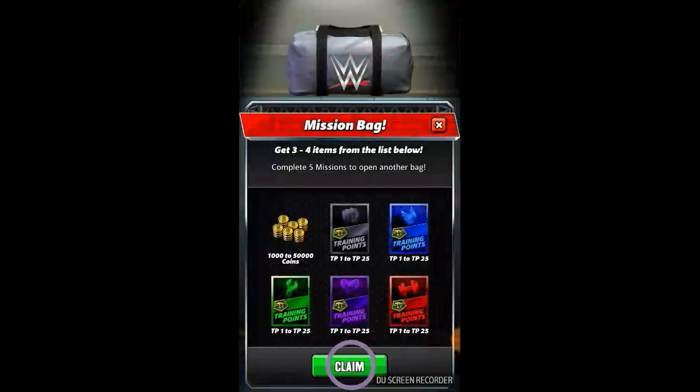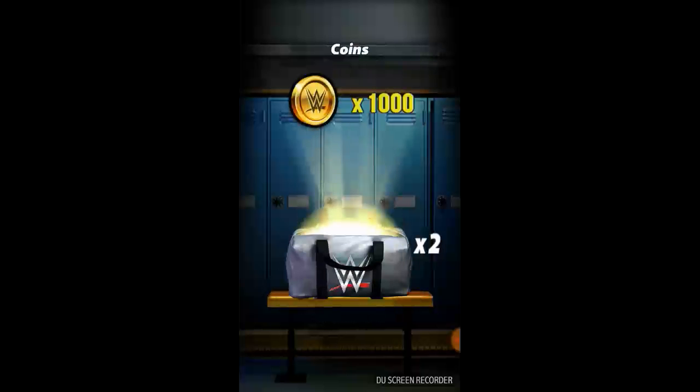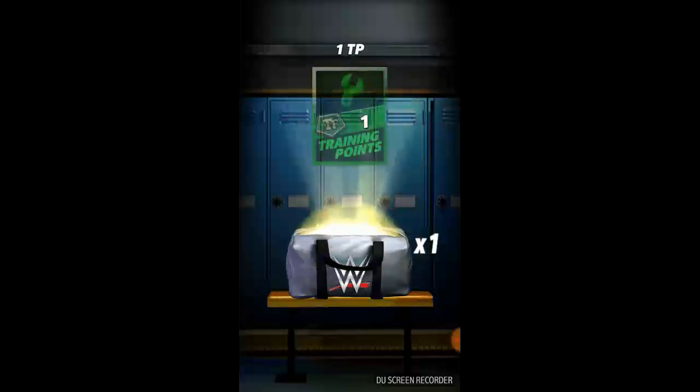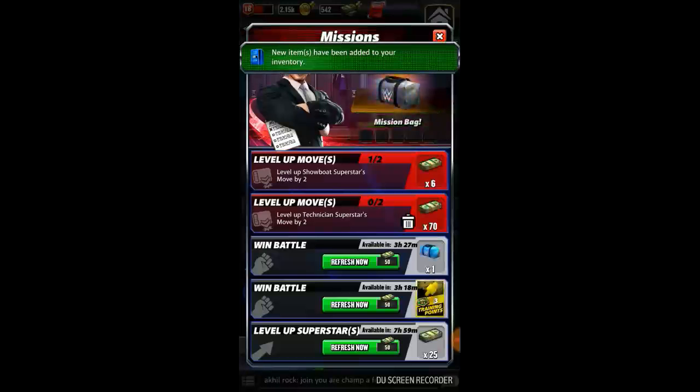I'm gonna claim it from the bottom claim button. I got three mission bags — let's see what I get. For the first I got a thousand coins, not a big deal. Let's open the next — I got one TP one, a green TP, which is pretty low. And the third one I got a carpet suit, a very very low level reward, but still useful. That's all for opening a mission bag.